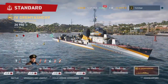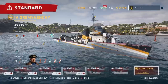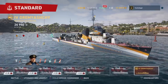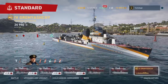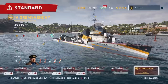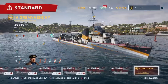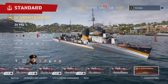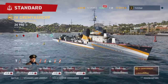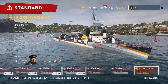Hey everybody, Tactic Angel here. We're back on World of Warships Legends on the PlayStation 4. Today we'll be looking at the Gremiaschi — I tried really hard but I'm not sure of the pronunciation. Most English speakers will just call it the Gremi. This is the fourth ship you can get in the Founders Pack, and we'll be talking about what this Soviet tier 4 premium destroyer is all about.